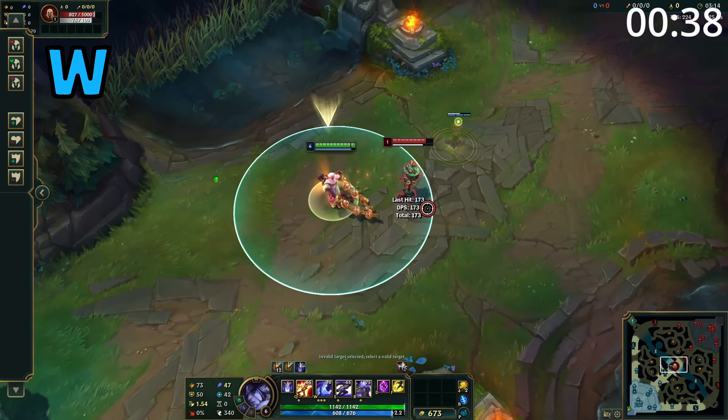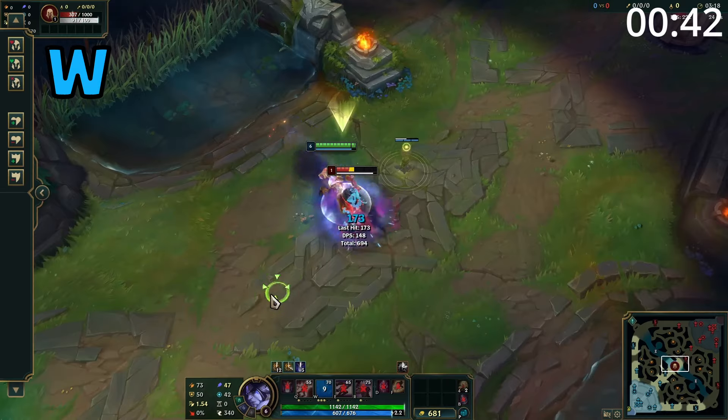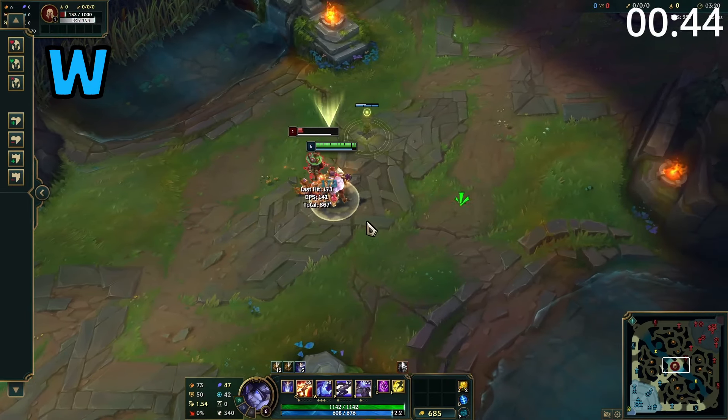Silas' W is a point-and-click ability which causes him to dash to the enemy and deal damage to them. And if this was used against an enemy champion, Silas also gets a large heal.